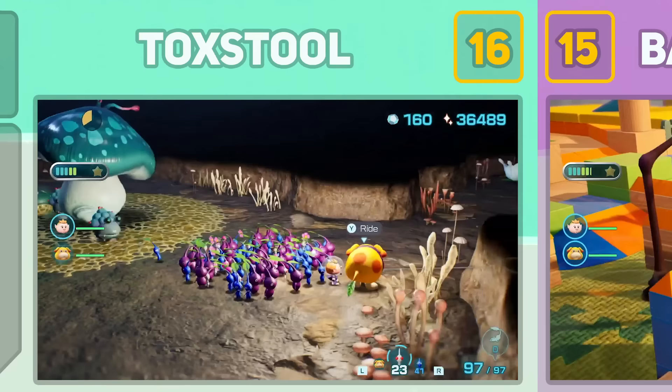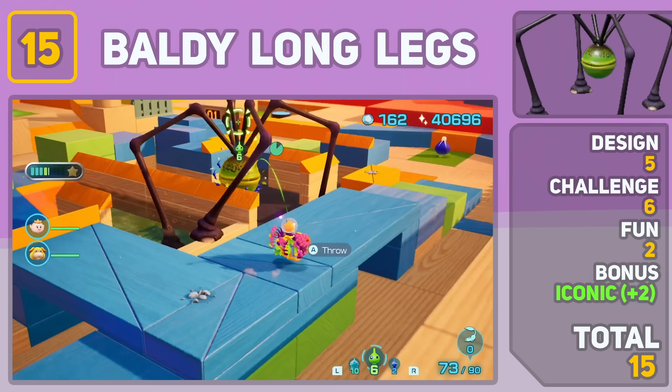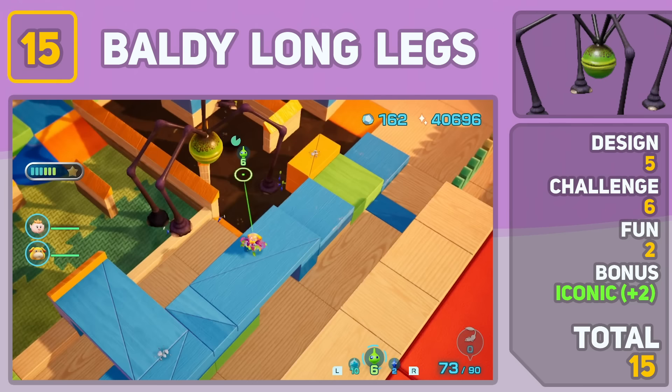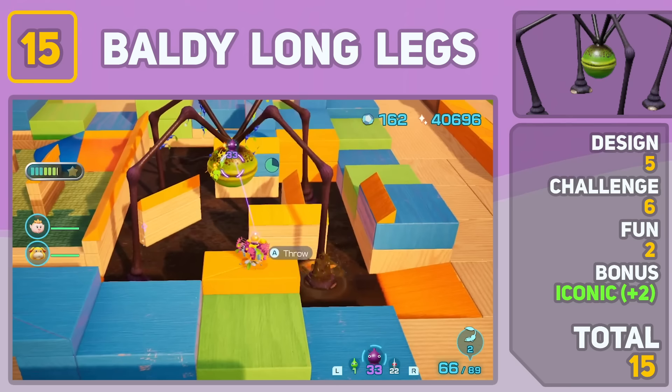The Baldy Longlegs has become an icon of the Pikmin franchise, especially since it hasn't been represented in the last two games. It pains me to put it this low on the list, but nostalgia can only do so much. Design wise, it's a giant ball on four legs, but it's giant so I'll give it a pass. Fighting it is more tedious than it is difficult. Unless you're using wing or yellow Pikmin, you've got to wait for your Pikmin to climb up the legs, and by the time they reach the center of the body, Baldy will just shake them off, prolonging the battle in a pretty boring way. Bonus points go to Baldy Longlegs for being a Pikmin icon though.